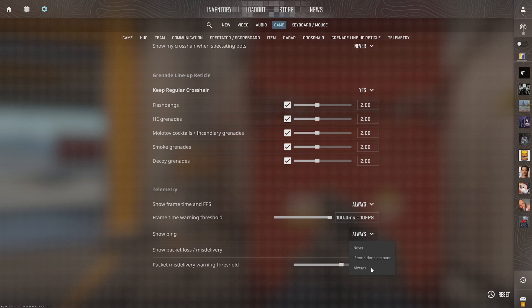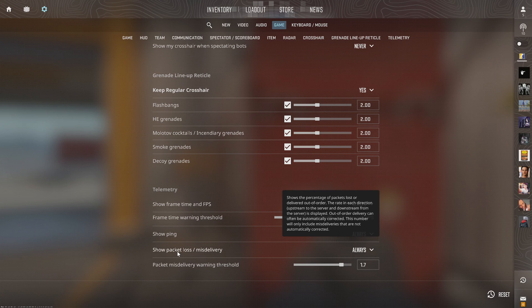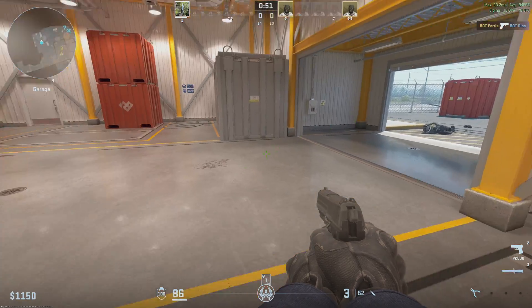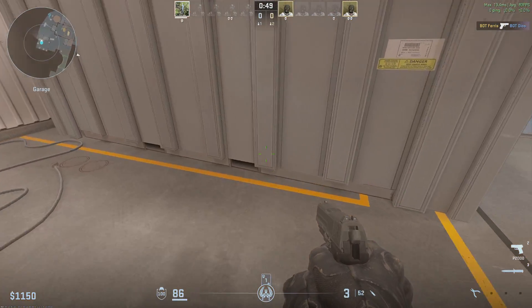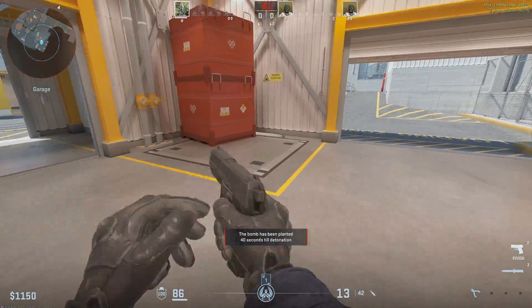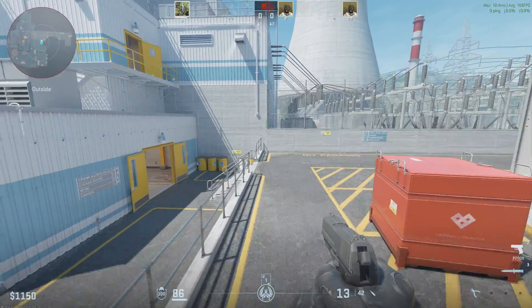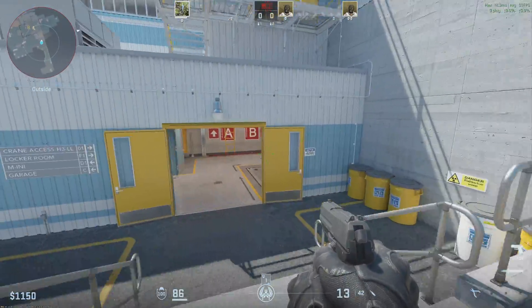Then we have Show Ping — you can go to Always — and then we have Show Packet Loss and Misdelivered, also set to Always. Now when we go back to the game, we can see in the upper right side of the screen. Mine is currently showing zero ping, but I have about 100 frames per second.